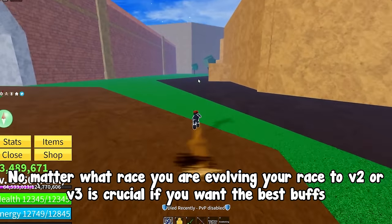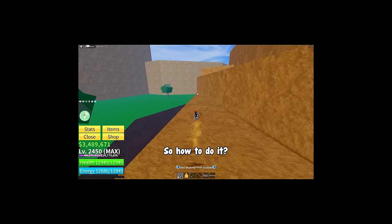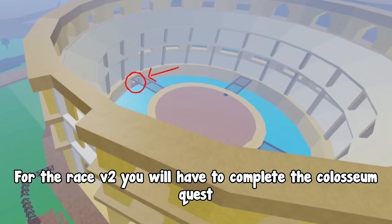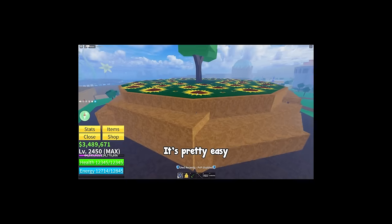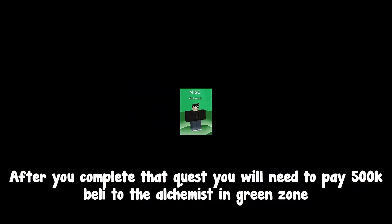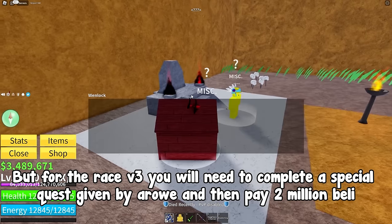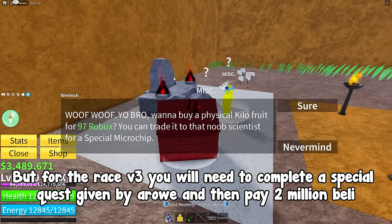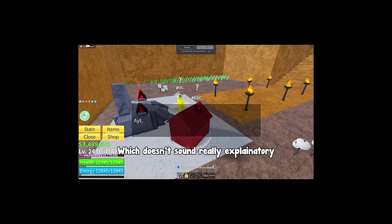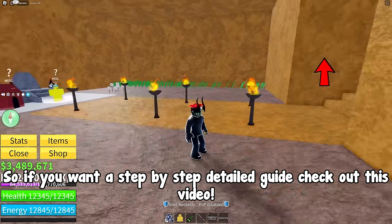No matter what race you are, evolving your race to V2 or V3 is crucial if you want the best buffs. For Race V2, you complete the Coliseum quest and pay 500k Beli to the Alchemist in the Green Zone. For Race V3, you complete a special quest given by Roa and then pay 2 million Beli. If you want a step-by-step detailed guide, check out the linked video.